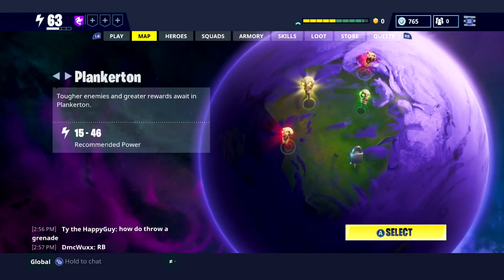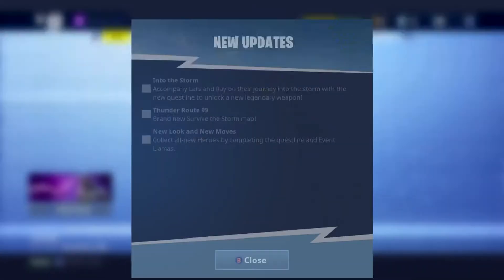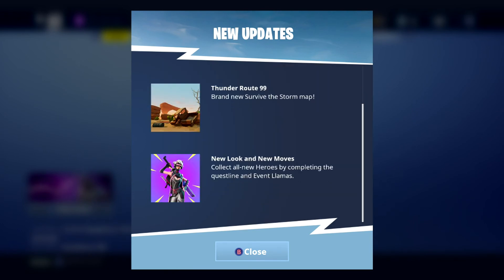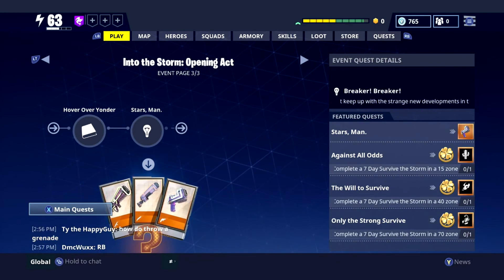I don't know what you legends think of these new guns and heroes. Obviously the survivor storm maps are here - if you want to go into it, that's where you go. As you can see, Thunder Route 99 is the new map - brand new survivor storm map. Obviously there are new missions, a quest line, we showed the heroes, we've looked at the quest line - and I think now it's time to go smash it out.